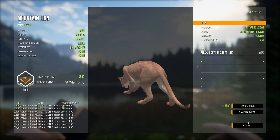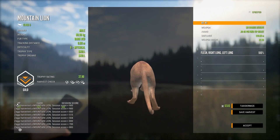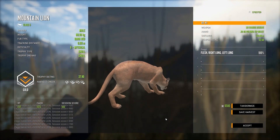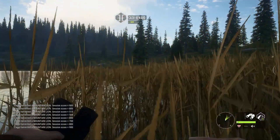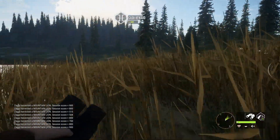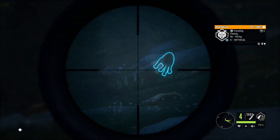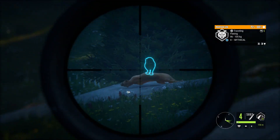1573 — it's insanity, it is so good money. And even the experience is pretty solid as well — 297 experience from a mythical mountain lion. And there's another mythical, guys.